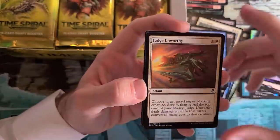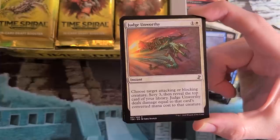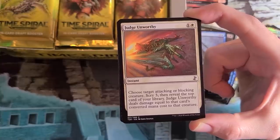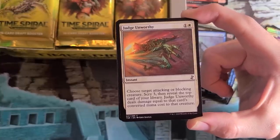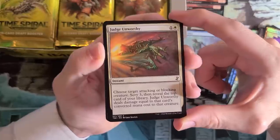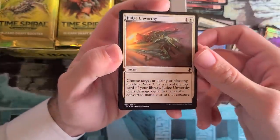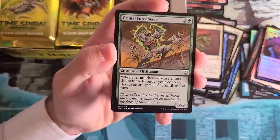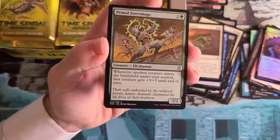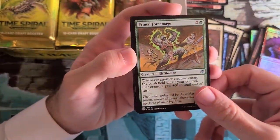Bewilder again. Judge Unworthy — fun fact: this is the first one to not have Scry reminder text. I believe it's also the first reprinting of this card. Scry returned to Future Sight after a hiatus because looking into the future made a lot of sense, and it was a stepping stone to becoming evergreen. This card will normally destroy your opponent's creatures and gives you a bit of card selection. High pick in limited for sure. And there's Primal Forcemage — the one you want to combine your Tabidrake with. Normally it doesn't do anything — a 3-mana 2/2 with weird text. But with haste creatures is where it's at. Playing this in a red-green haste deck, very nice.